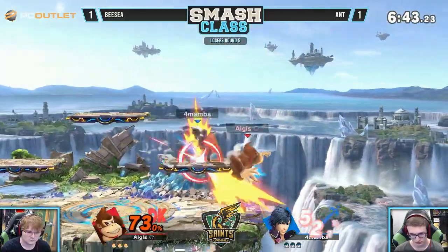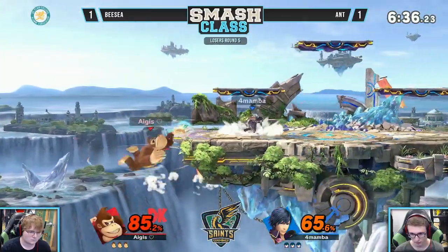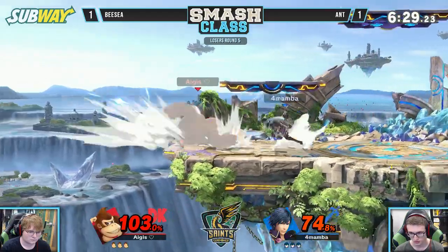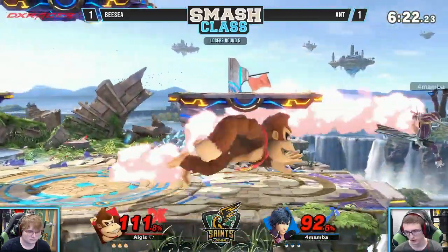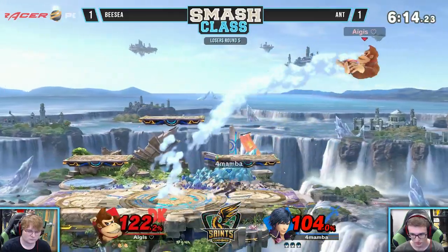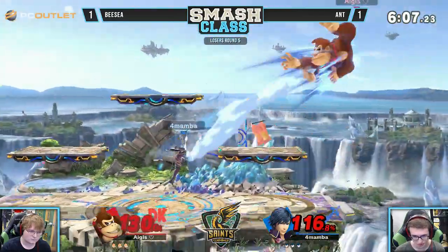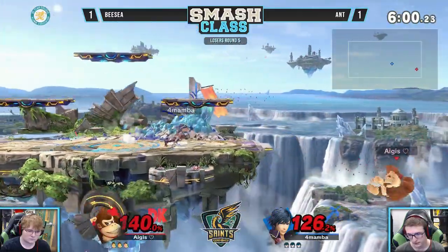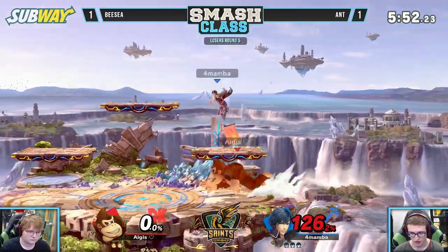Alright, game three. Ant off to a pretty decent start actually. Almost catching him with that forward air there, calling out the jump but jumping too high to answer off of that. Jab into back air — it's not going to kill quite yet. DK is one of the heaviest in the game, I believe second or third — if he's third then it's behind Bowser. Dash attack letting him back to ledge, a good safe option from DK. I'm pretty sure that dash attack can cross up as well, meaning they end up on the other side of the shield. Aerials being auto-cancellable and coming out really fast.